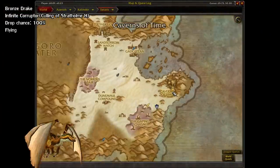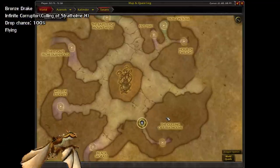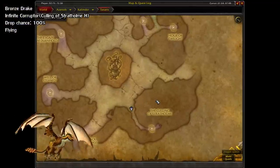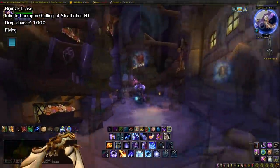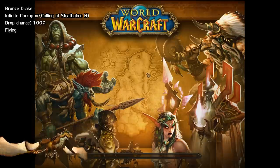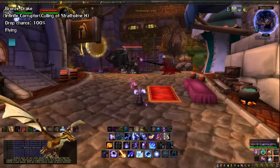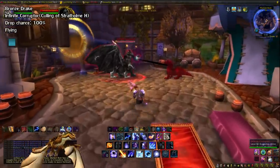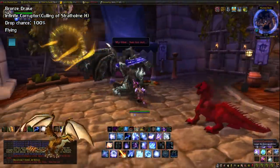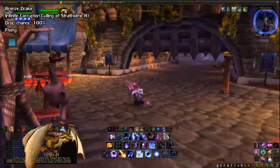Next up, we have our first 100% drop, and that's the Bronze Drake. You can find this in the Culling of Stratholme dungeon on Heroic mode, which is in the Caverns of Time in Tanaris. There's a portal to this area in the Portal Room in the Broken Isles Dalaran. To get this one, you just need to reach the area right outside the final boss room before the timer runs out, which is pretty trivial with the increased level cap. Just take a left before entering the final fight with Mal'Ganis.